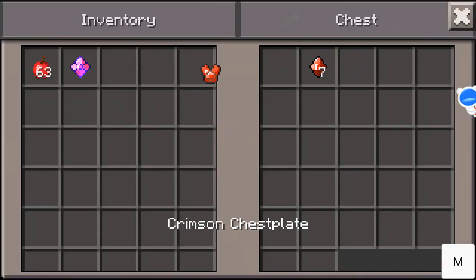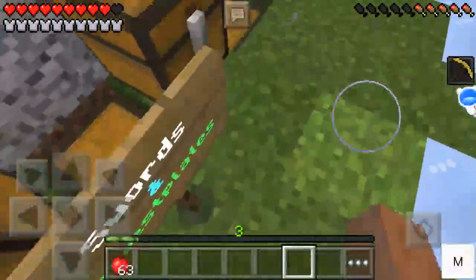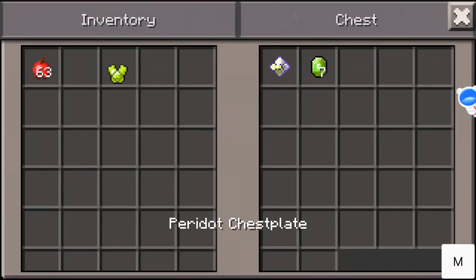To make the crimson chest plate, you need the gem of repair and seven crimson gems. The peridot chest plate needs the power gem of haste and seven peridot. The topaz chest plate needs seven topaz and the power gem of speed.